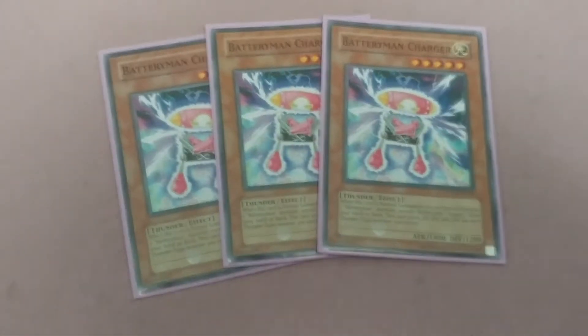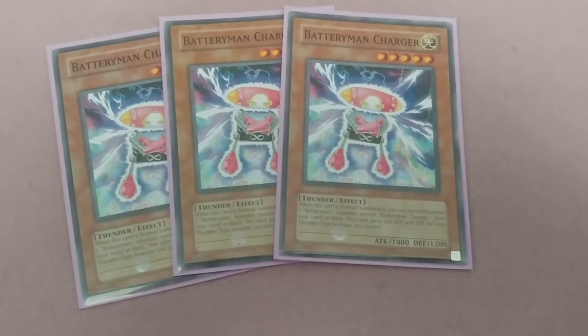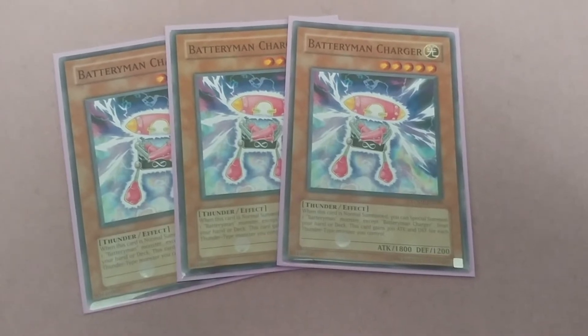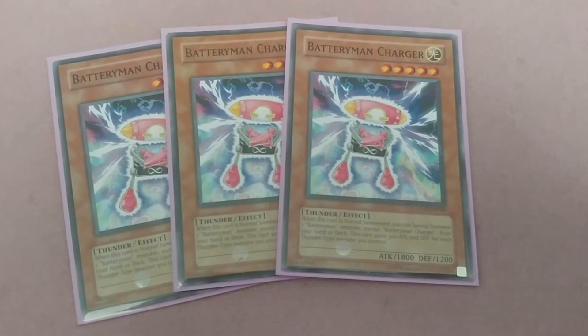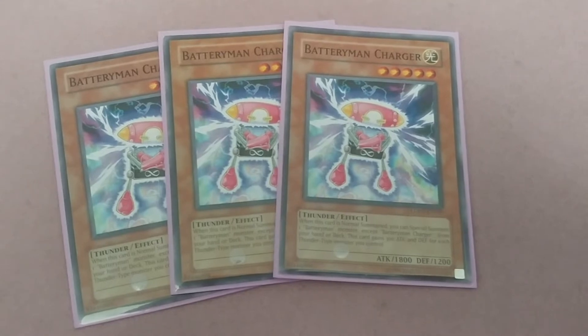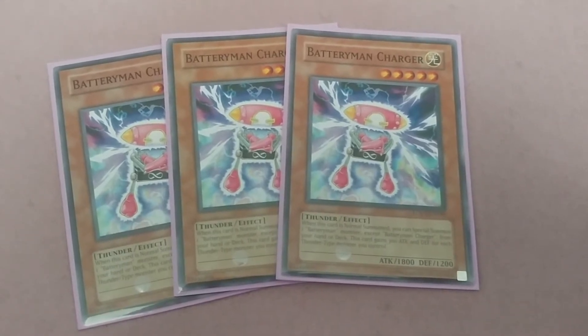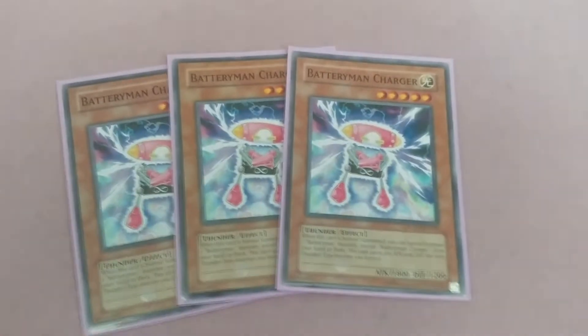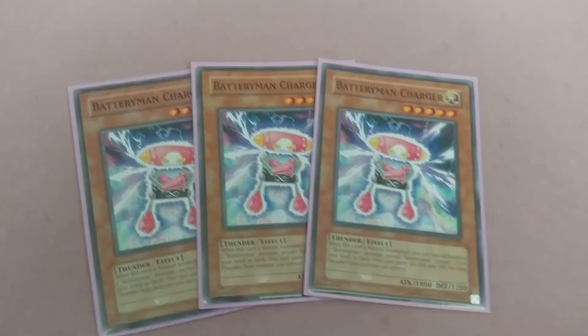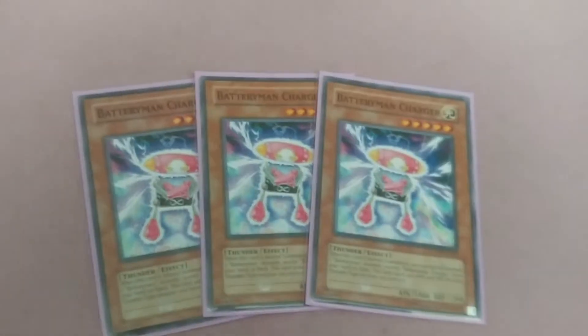Three Battery Man Charger. When this card is normal summoned, you can special summon one Battery Man monster except Battery Man Charger from your hand or deck. This card gains 300 ATK for each Thunder-type monster you control — it's a little boost, and that's why it's called Charger, because it charges up your Double A, Triple A, whatever you need.